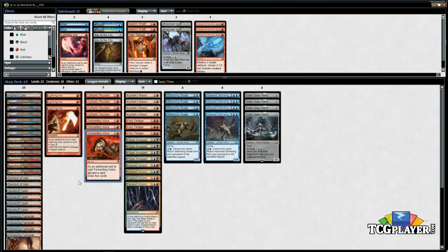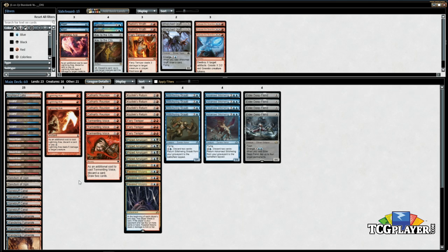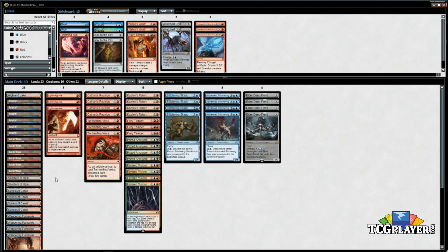We have six islands and six mountains, pretty even on colors — nothing special. Two Sanctum of Ugin: this card is insanely good, I wish you could play more but the mana base doesn't really support it. You can get greedy and cut the Highland Lake, but I've liked it. Sanctum just lets you chain Deep Fiends together and this deck is absurd with Deep Fiend — there are so many games where your opponent just can't interact with the Deep Fiend chain, especially since you can tap down all their stuff. Every turn you can bring back a Stitchwing card, which is really nice.